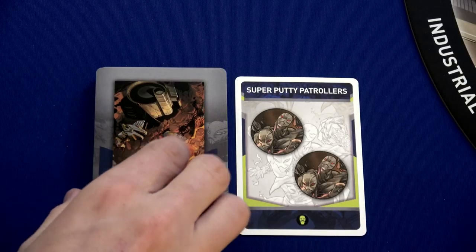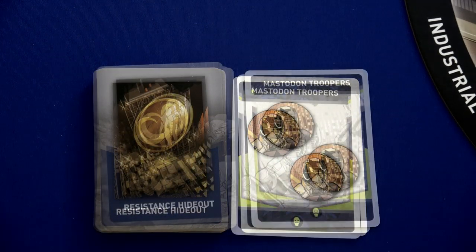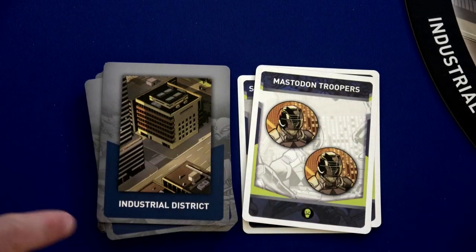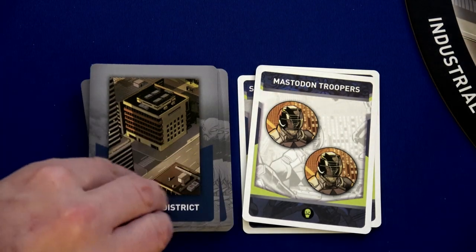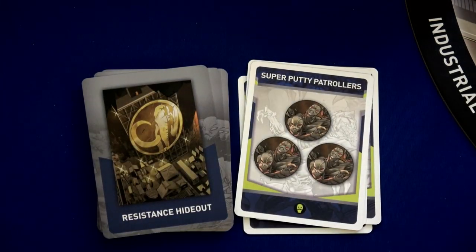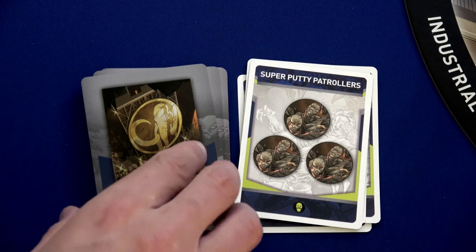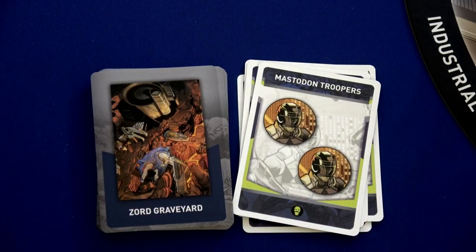Card number two will be two mastodon troopers in the resistance hideout. Then we'll have two mastodon troopers in the industrial district. We'll place those there, and then we're going to have three super putty patrollers in the resistance hideout — that is actually going to panic that location. Our final card will be two more mastodon troopers in the Zord Graveyard.